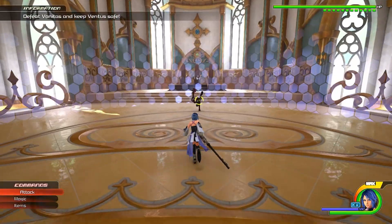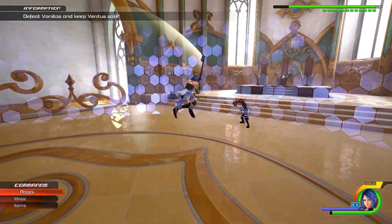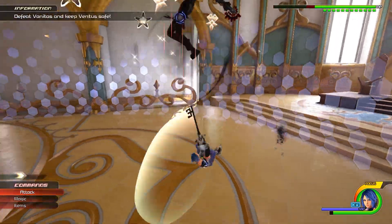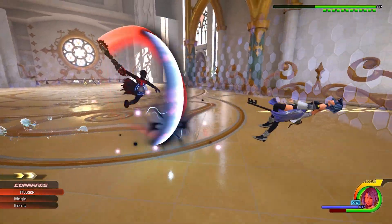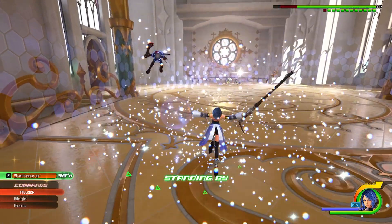Number 21, Vanitas. In this fight you play as Aqua, who has been locked in the realm of darkness for years, but she can still show her skills. Vanitas isn't hard. Aqua has the 360 degree barrier so you can definitely block anything anytime. This man has nothing against our girl.